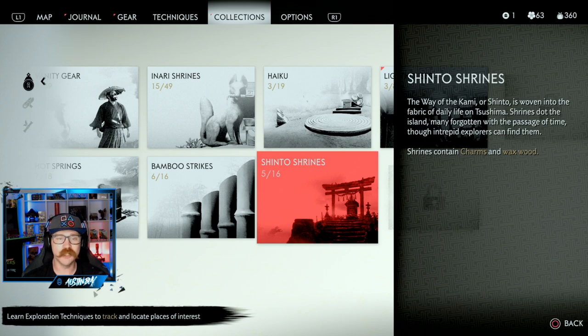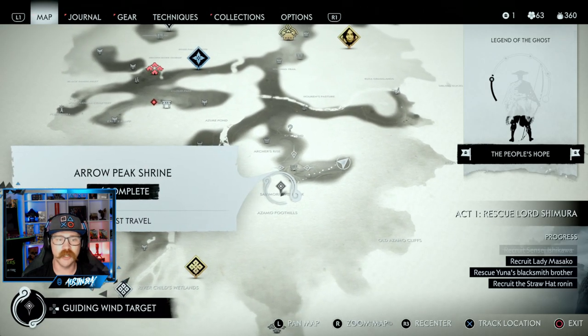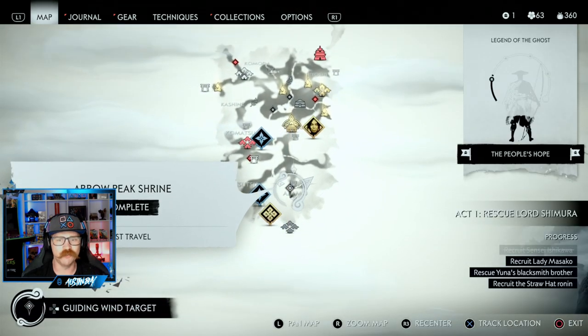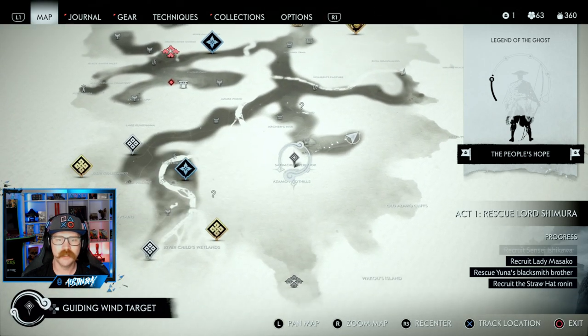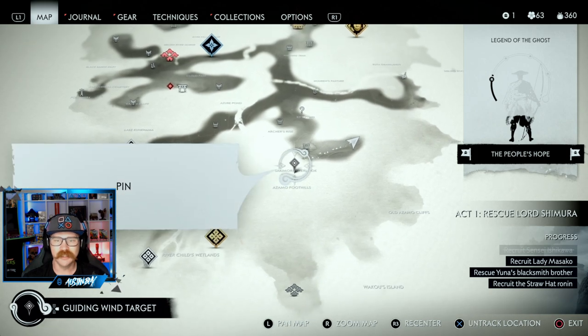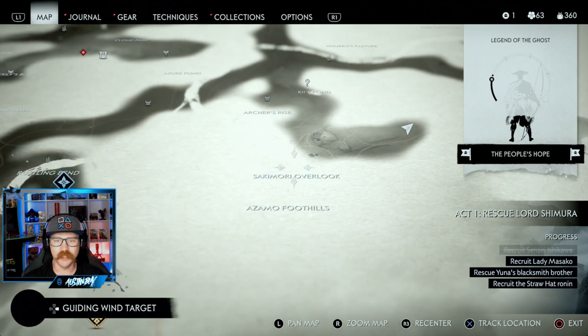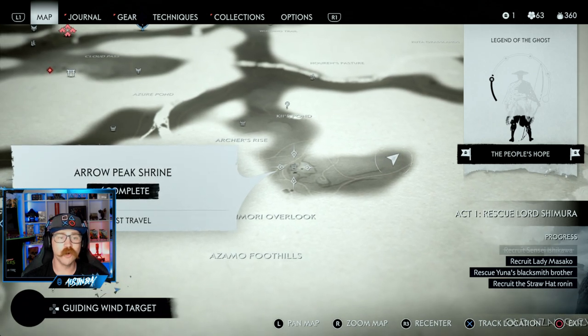We'll show you exactly where it is — we found quite a lot of them. If we go over to our map, I'll show you exactly where this one is. It is this shrine right here: Arrow Peak Shrine. It is kind of south on the map, above Asamo Foothills. There's also Sakimori Overlook nearby. We're looking for the Arrow Peak Shrine and we'll head over there to show you exactly where it is, how to get into it, and the route you need to take to get up to the top.